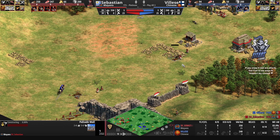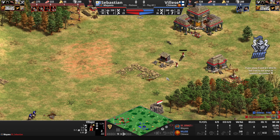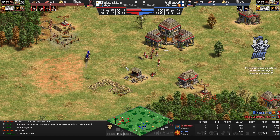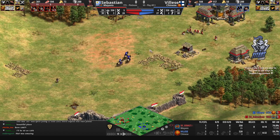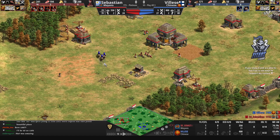It might actually be the case that the wolf ends up taking the villager down. It gets the aggro at the last second, tries to target the villager one more time, and the body blocking from the other unit means the villager goes down. There is no way — Sebastien just lost the villager to the wolf, all because of Vileza's aggression. What you call that — some symbiotic relationship between Vileza and Gaia. That was fantastic.